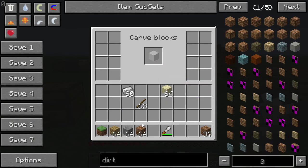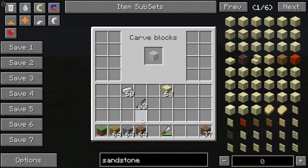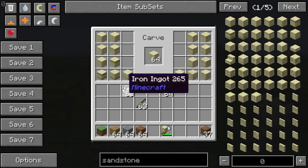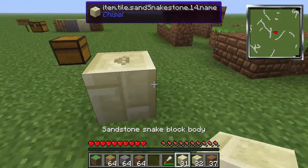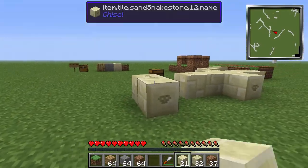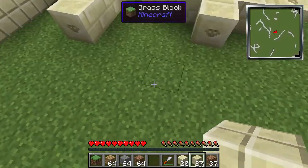Sand actually doesn't work - it's sandstone that works, so that's a fail on my part. I guess I should have done my homework a little bit more before making the video. Smooth sandstone - here we go. Here are all the different sandstone types. Let's grab a couple here just to show off a couple of these blocks. And this is what they look like.